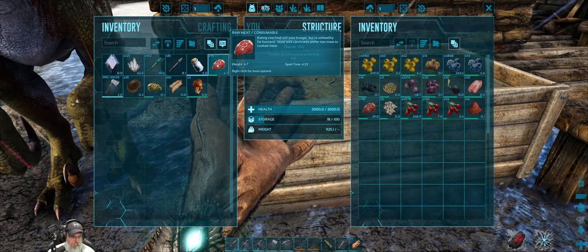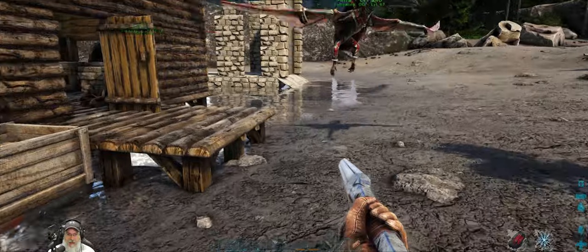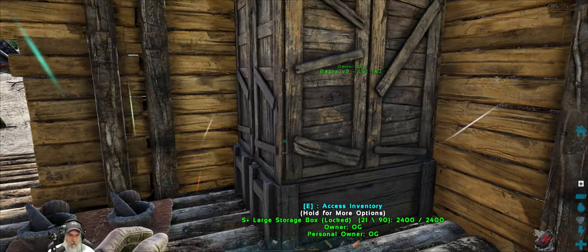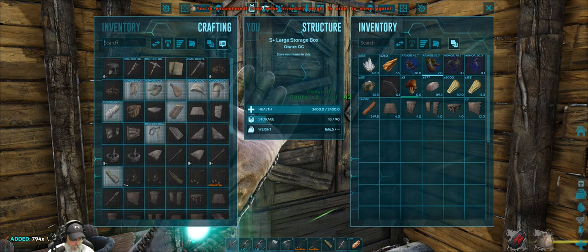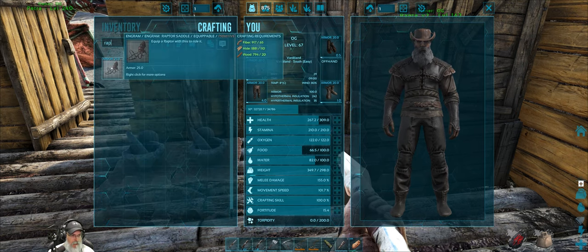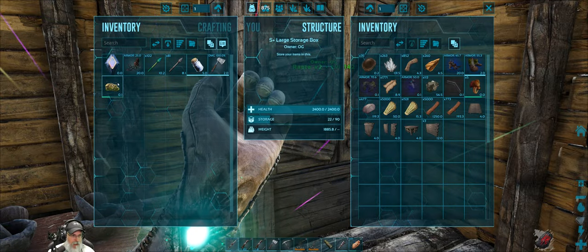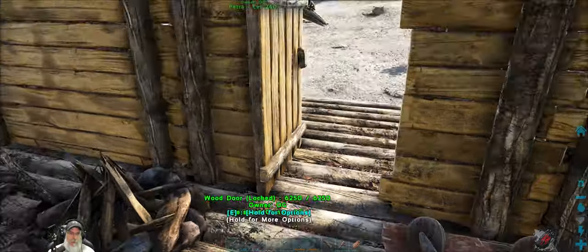Got totally sidetracked by the raptor. She's going to need a saddle — fiber, hide, and wood. Let's get her saddled up. That brings our crystal count up to 263 now. We're pretty low on chitin, so we'll need plenty of that to make an Argentavis saddle when the time comes. Let's pop this saddle on Raptor and give her some health points first.